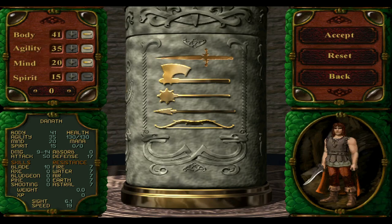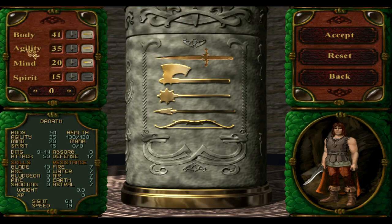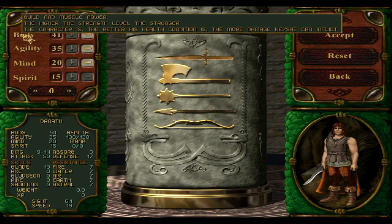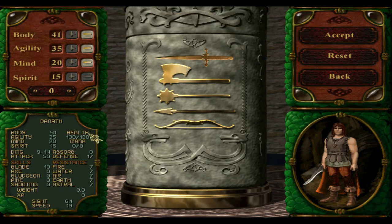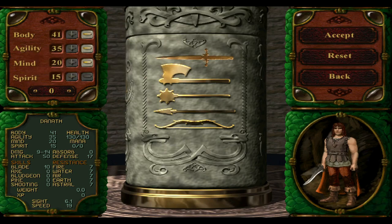As you can see, we have body, agility, mind, and spirit. Agility determines your speed and defense, and also some of the weapon speeds. Body determines the damage you do with weapons and your HPs. Mind determines how fast you learn your skills, and spirit determines your magic resistance. Let's do a reset — we're gonna start with 25 in each stat.